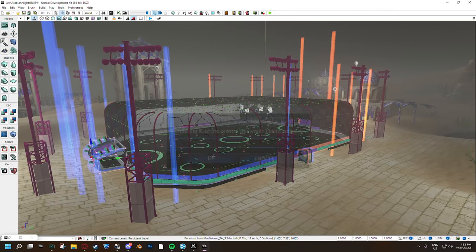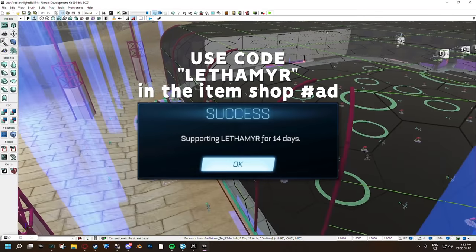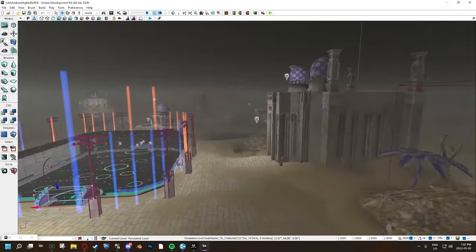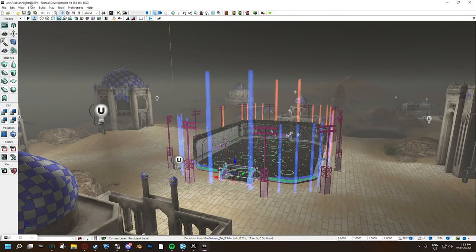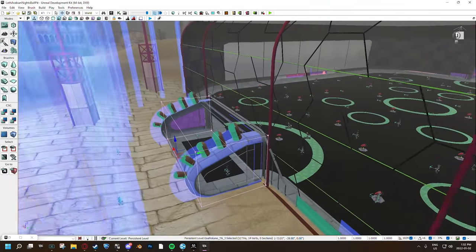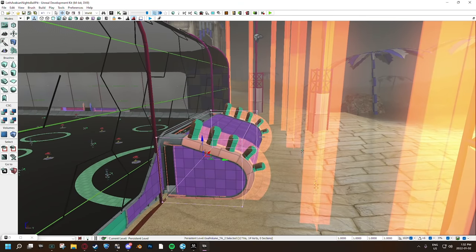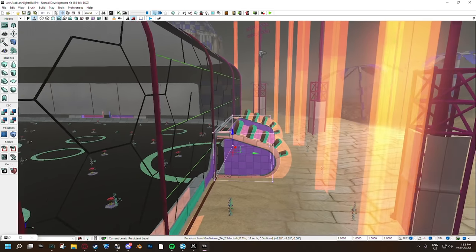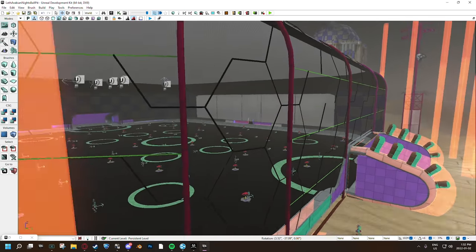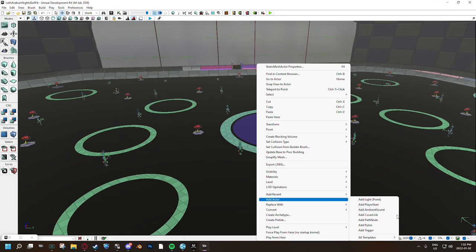So here's the map editor. I don't really show this too much on my YouTube, but basically what I'm going to do is take this map, Arabian Nights — one of the maps I released a couple months ago — and I've already named it Leth Arabian Nights Ball Pit. So what we're going to do is remove the goals to start off. There are these rectangular volumes which basically tell the ball to explode if they're in them, so I'm going to remove those.